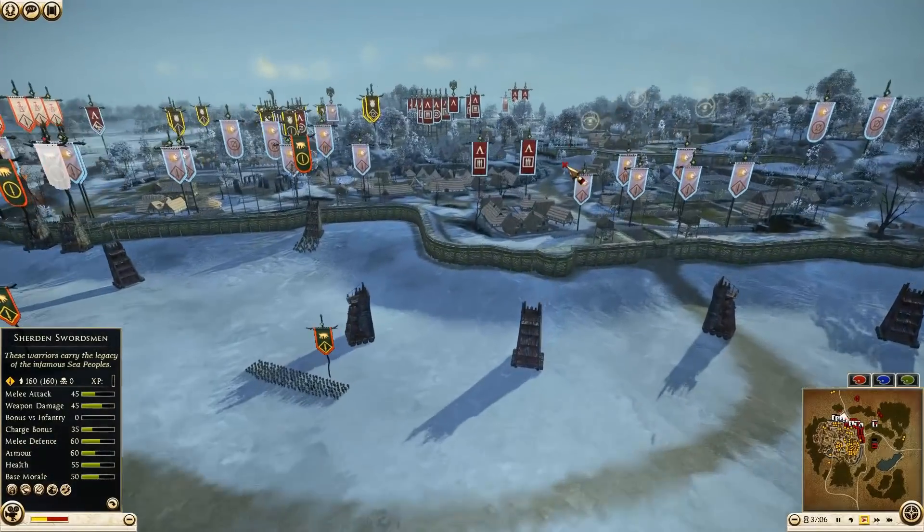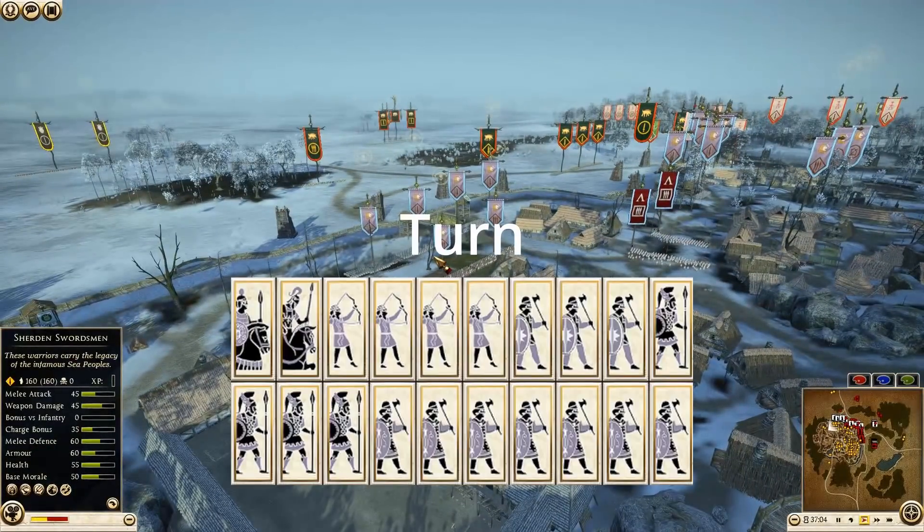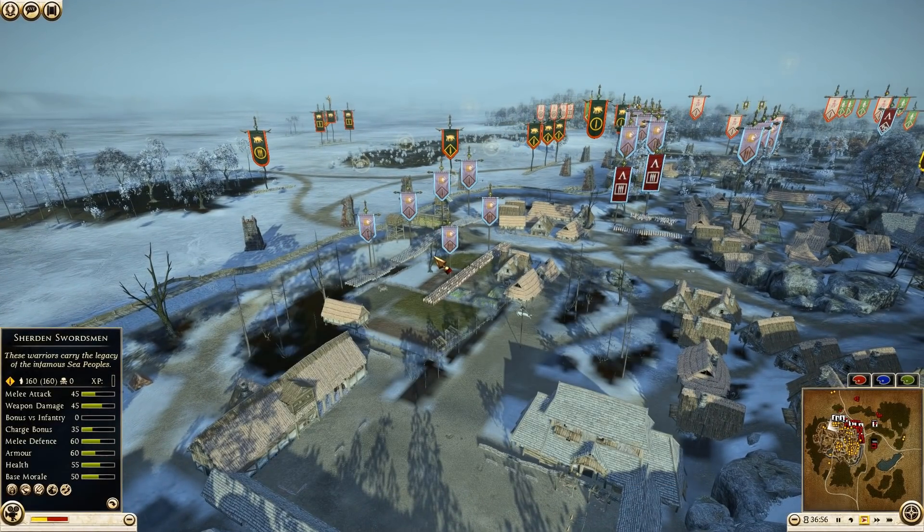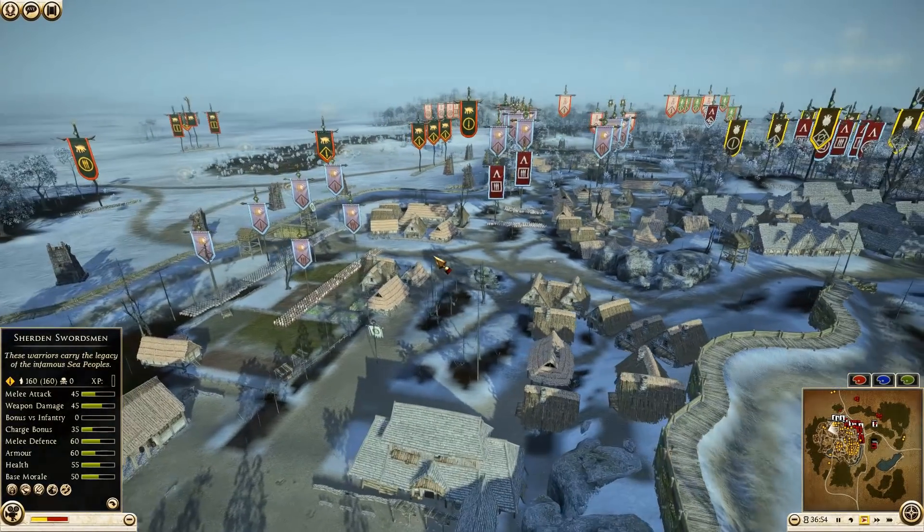Not looking good. The defending factions — we'll take a look at Colchis first, being commanded by Tern. He has brought seven units of Cartley Axemen, four Colchian Nobles, three Axemen, a General, Noble Blood Cavalry, four units of Eastern Archers, and a Hippaeus Lancer.